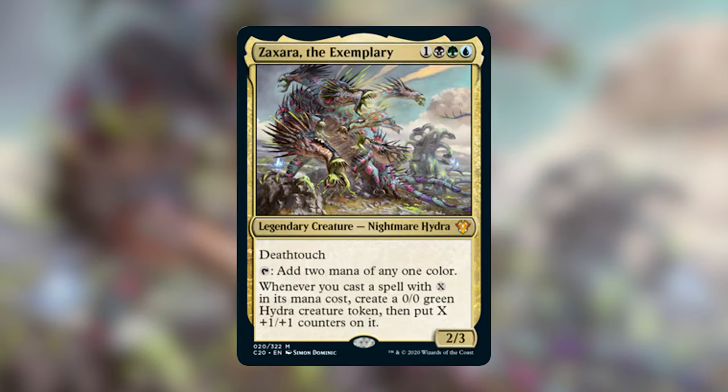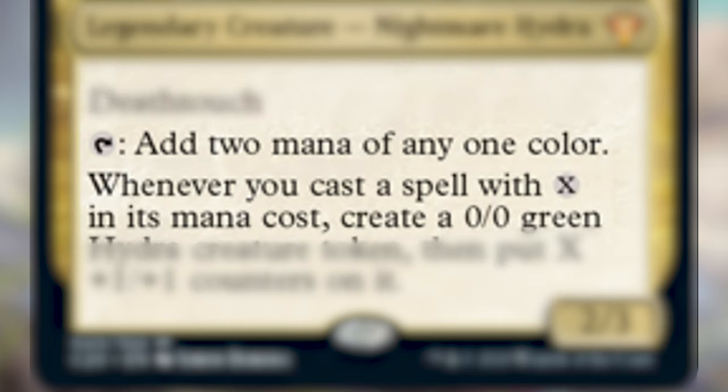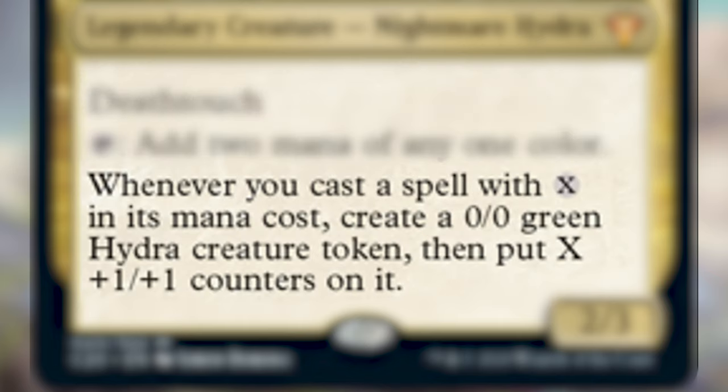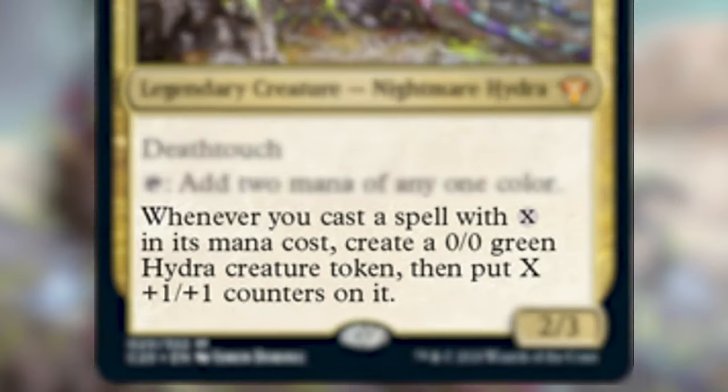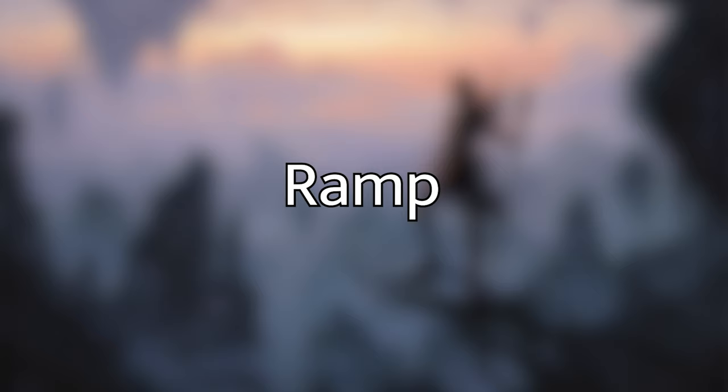The deck tech I have for you guys today is Zaxara the Exemplary. Zaxara the Exemplary costs one black, one green, and one blue — a 2/3 legendary creature Nightmare Hydra. He has deathtouch and you can tap him to add two mana of any one color. Whenever you cast a spell with X in its mana cost, create a 0/0 green Hydra token then put X plus one/plus one counters on it. This deck is very focused around X spells, so I like to call it 'The X Games' because we're casting a lot of X spells and getting a lot of Hydras off of it.